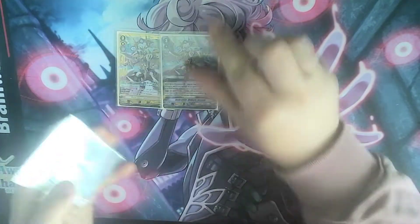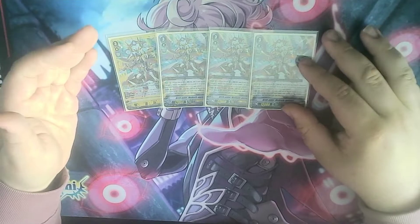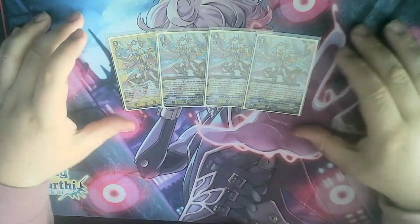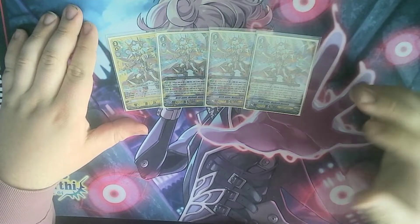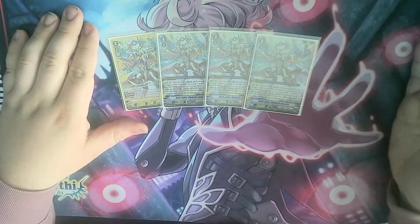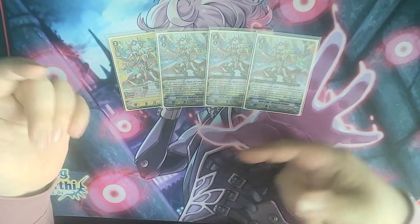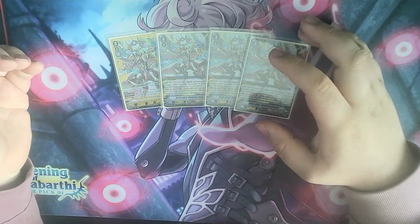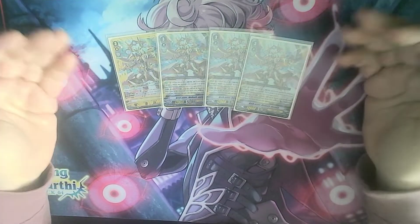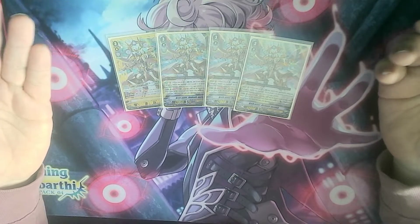We'll start off with our four copies of Melek. This is your main first ride — it's always going to be your main unit with you superior riding the other Melek over the top. Its on-play skill is Catablast 2. You can deal your opponent a damage if their Vanguard's grade 2 or less, or you can heal one if their Vanguard's grade 3. Early game you're going to apply pressure, later game you're going to heal off your damage. Really good heal skills in general — very strong in this game, letting you survive for a longer amount of time.